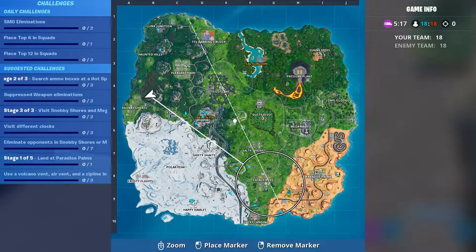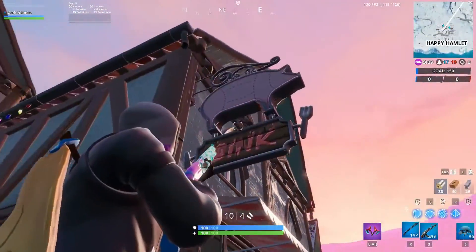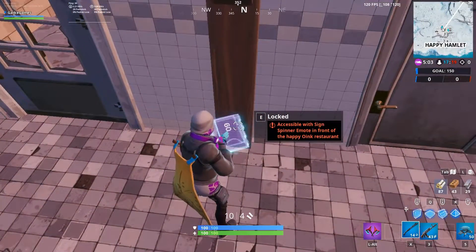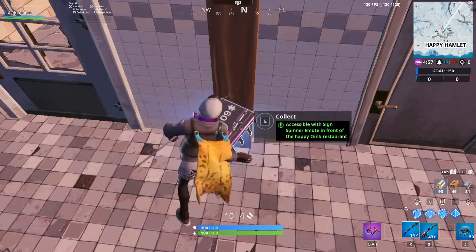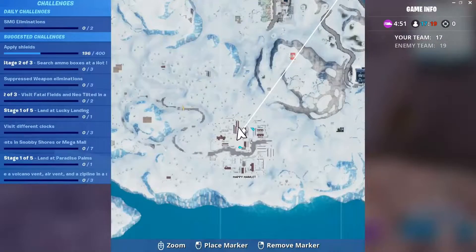The next fort bite is number 60. It's accessible with a sign spinner emote in front of the Happy Oink restaurant. The Happy Oink restaurant is actually in Happy Hamlet, all the way south. Happy Hamlet is a great place for loot. It's right in the middle of Happy Hamlet — you go inside and just use the sign spinner emote and you'll easily be able to pick that up, no problem.